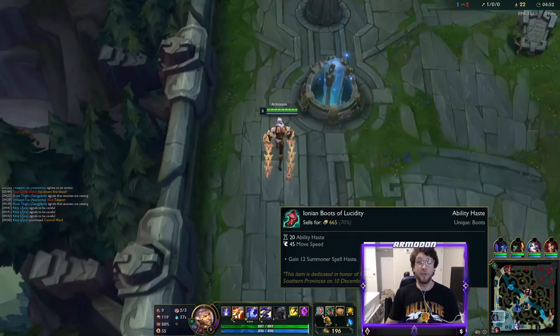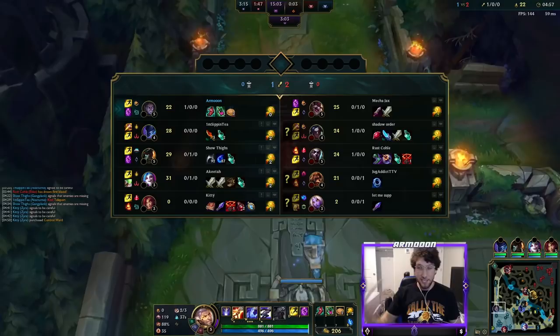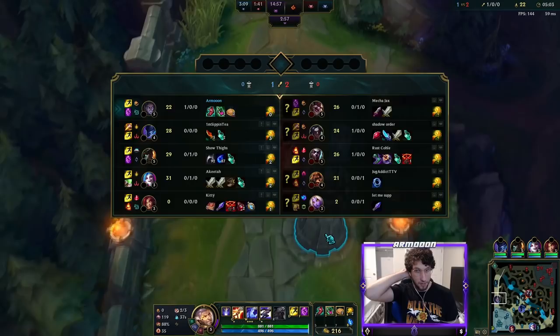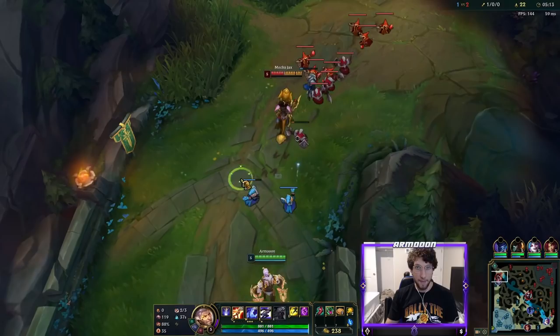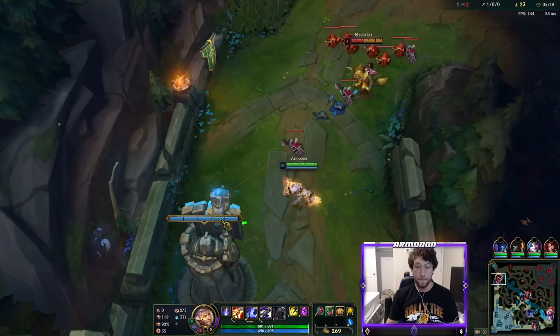We're going Everfrost as our Mythic item. It's really important for the early game when your cooldowns are so high, and that's the reason why we're going this. Normally you'd think about mana, but we got Biscuits and Corrupting Potion for mana, so we don't have to be too afraid of that. And we came back to lane — all the minions perfectly just waiting for us. And we didn't have to use TP, which is really nice.